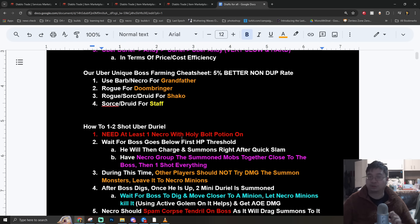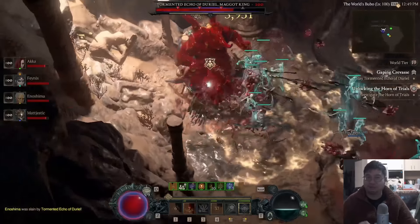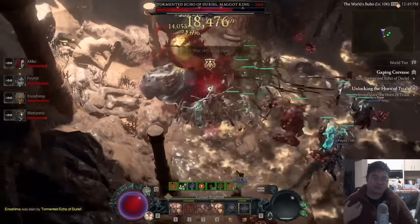The first threshold to aim for is after the first bar of HP - notice there's an arrow on top of Duriel. After this bar of HP, Duriel will start to charge and you want to follow him. After he charges he's gonna swing his head upwards and then slam downwards, summoning additional monsters. During this time the Necromancer should be spamming Corpse Tendrils next to Duriel to pull all the monsters close, preparing for the one-shot. We didn't pull it correctly this round so we didn't one-shot, but there is another opportunity.